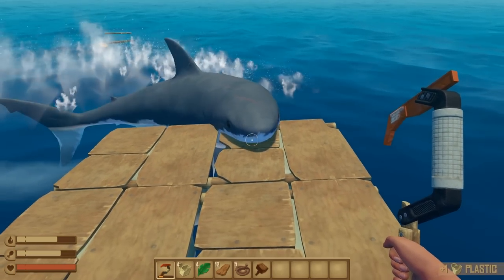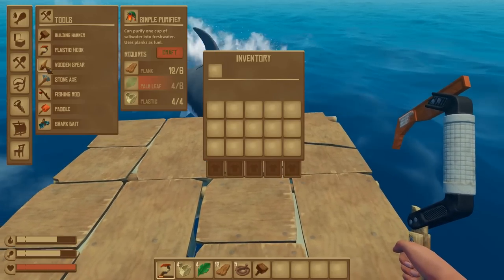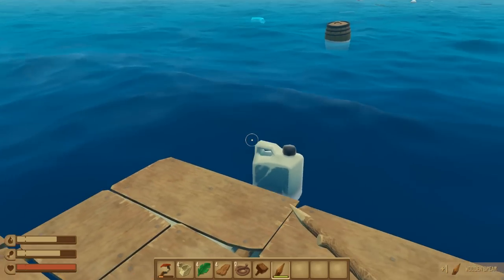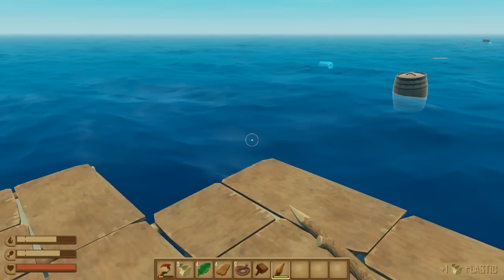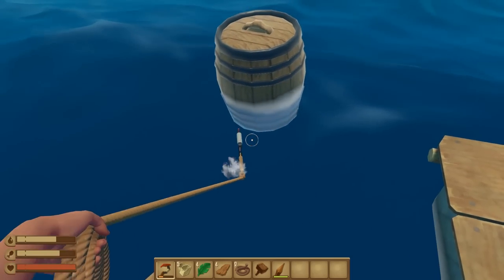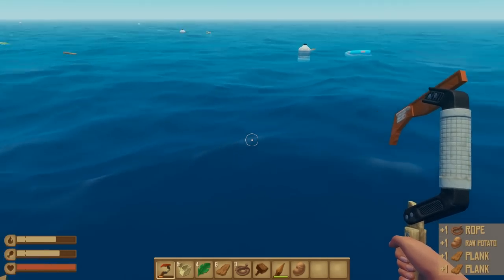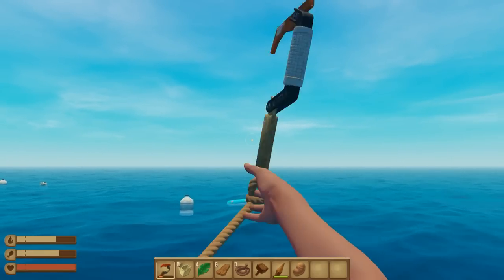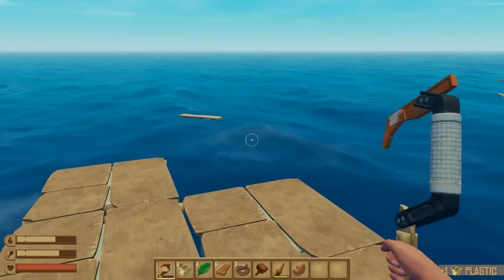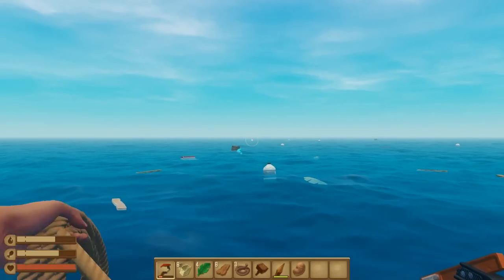Oh my gosh, how do I — I need something to defend myself. Spear, spear! Oh, he broke my raft, that little jerk. Let's go back to this. I got some rope from that and a potato. Let's see if I can get this plastic — very good. I guess I just need to expand this, make it a bit bigger.